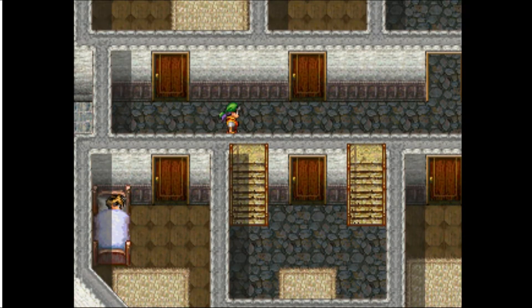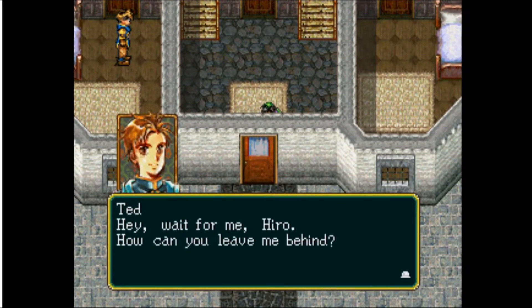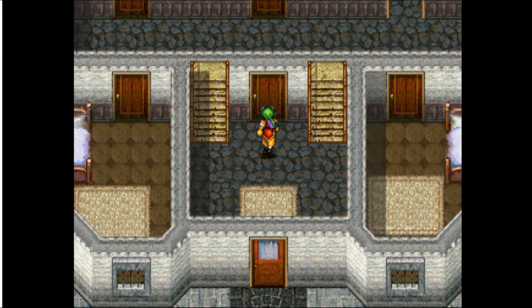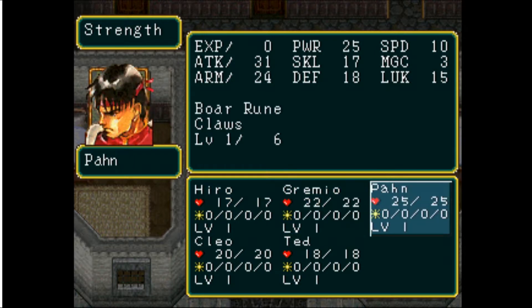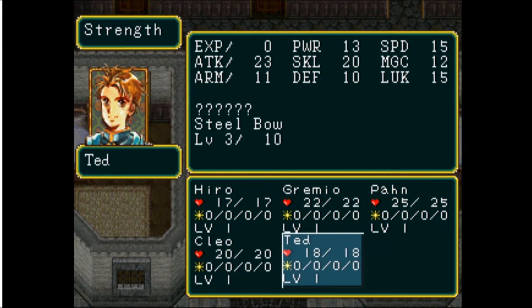Looks like we can't bring Ted along with us. Let's look at our strength. Ted comes with a bow. Cleo comes with the Air Sword but doesn't have great attack — much better magic. This is perfectly fine.